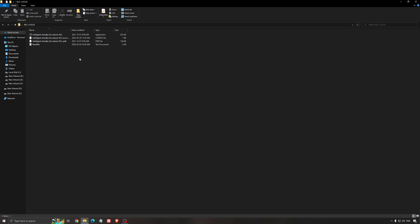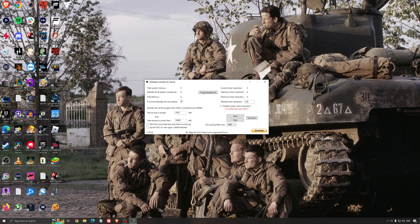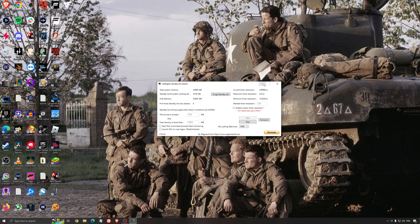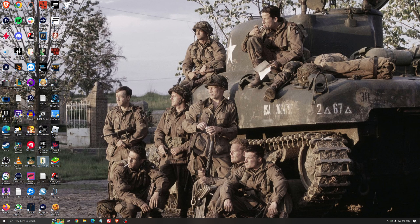Another recommendation is the Intelligent Standby List Cleaner, a software made by the creator of DDU. It helps if you don't have a lot of RAM — useful if you have 4GB, 8GB, or 12GB; beyond that Windows handles it well. It frees memory and optimizes your standby list. Look at your total memory, divide it by 2, enter that value, press Start, and minimize the software. It also helps a little with stuttering.